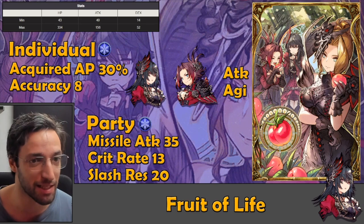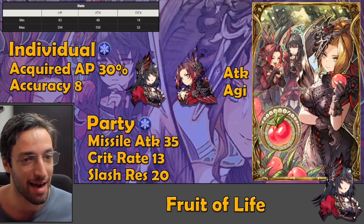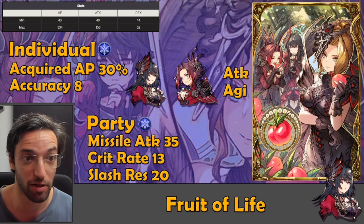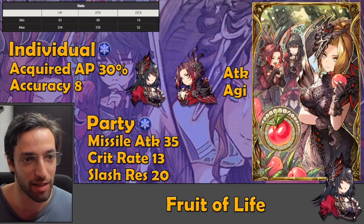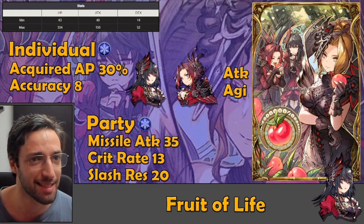This vision card is designed towards Ice missile attackers. It has missile attack and crit rate, so it's really geared towards units like Eliza, but also Rafal, Curie, Barret, and Rosa. There are a lot of missile Ice units that can use this. There are also a bunch of new vision cards coming in the future, and I feel like even without this one, it's already very easy to fit six vision cards into an Ice team and have something very powerful, so I don't think this is a must-pull.